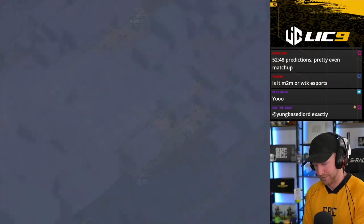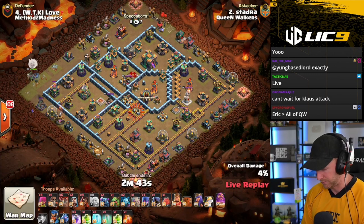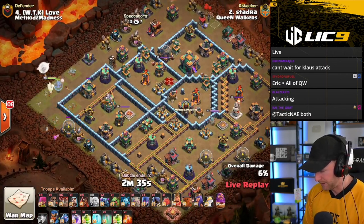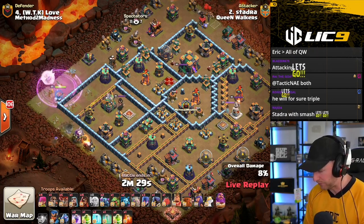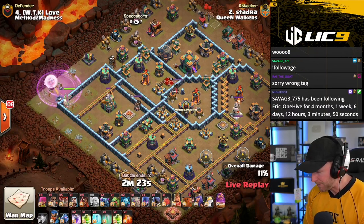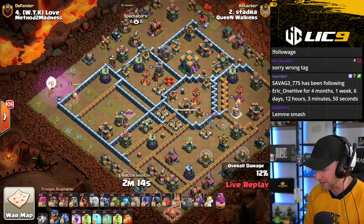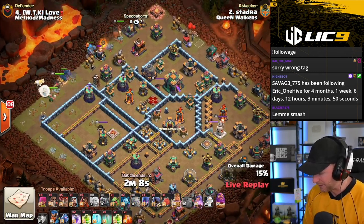Stadra coming against Love. We've got another PEKKA Smash. Stadra, very well known to be one of the best Smash attackers in the world, just has an eye for it. He'll be starting with a Warden Walk to take out the Eagle Artillery, and then he can start to cross the base here towards the Town Hall. He decides he is going to go at the Town Hall. If the King can funnel into the Town Hall, he can potentially take it if he can get some cover from the Golem and the PEKKAs.